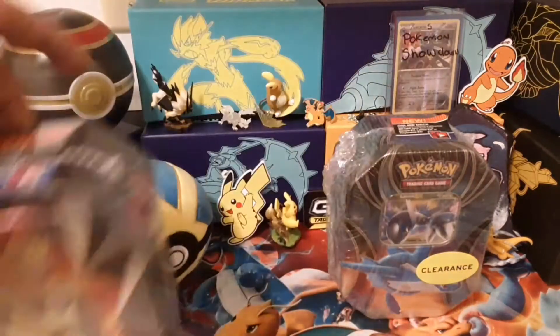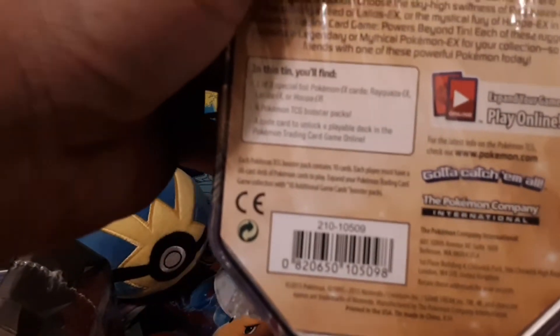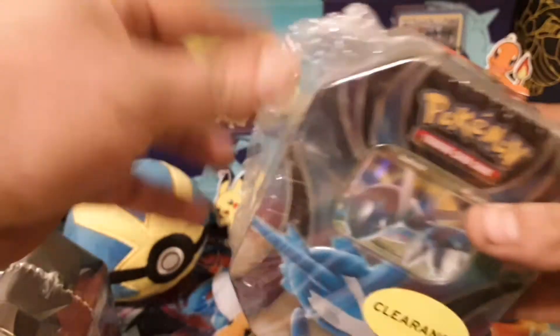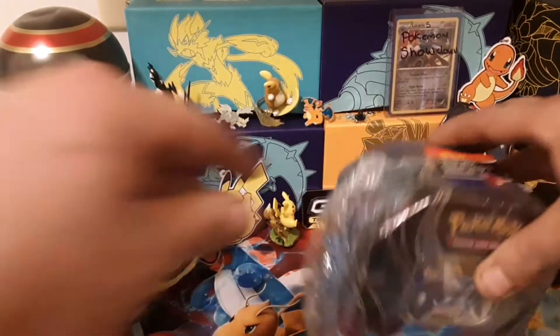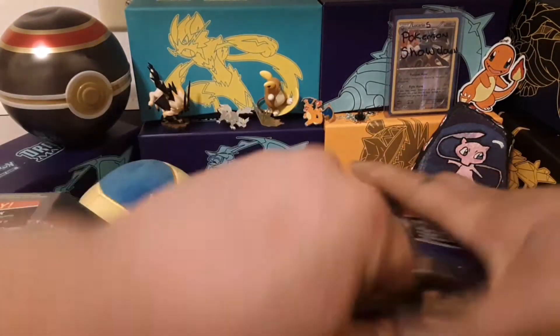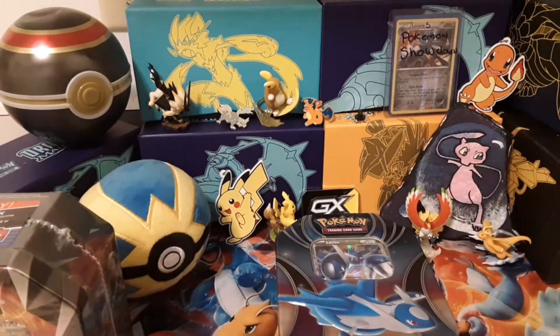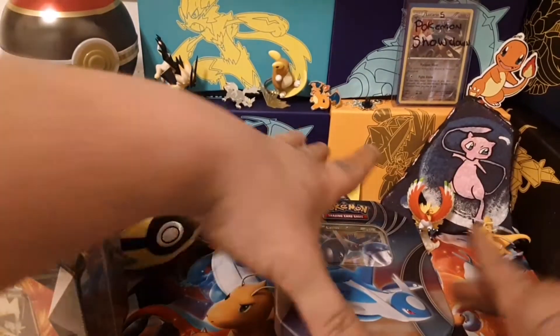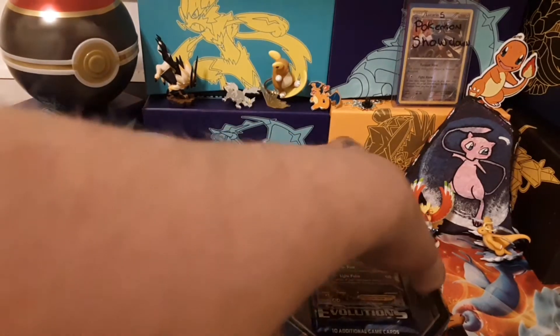We have a 2018 Spring tin and a clearance Lotad tin that says it's from 2015. As you can tell, it definitely looks like it has been repackaged. Let's go ahead and get right into this - if Evolutions is on top then you definitely know it's been repackaged, and it has been repackaged. I am not getting any luck in these old tins.